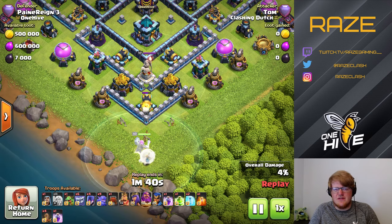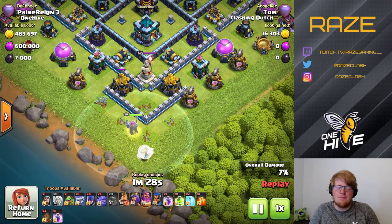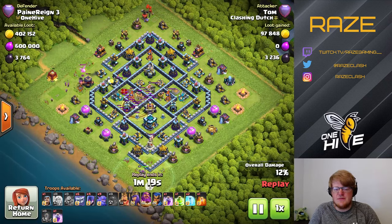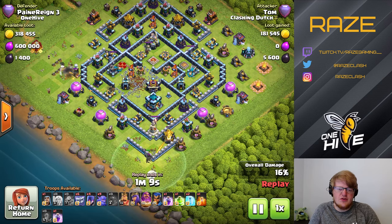We are going to look at four different strategies. First up is the yeti bowler yeti — starting with the warden walk at six o'clock. It takes a very long time to get through this and there's not very much defense, but it does get a good funnel going for the rest of the portion of the attack. He used the siege barracks a little bit too fast, so not much going on there.